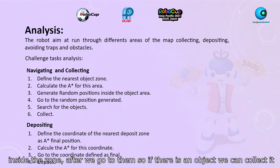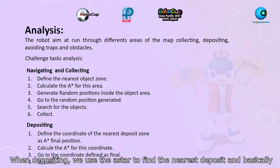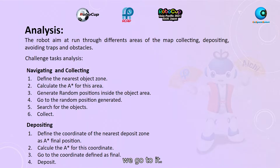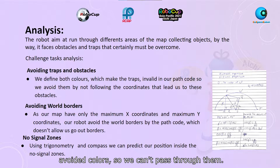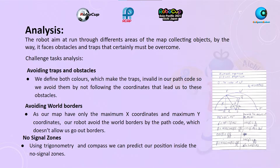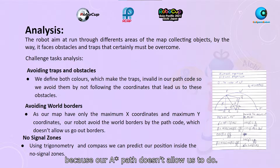After that, we go to those coordinates, so if there is an object, we can collect it. When depositing, we use A* to find the nearest deposit and go to it. When we face a trap, we avoid it because the colors that compose it are avoided colors, so we can't pass through them. For world border avoidance, our A* path simply doesn't allow us to pass through them.